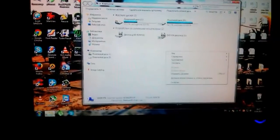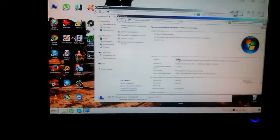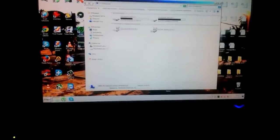After this, close all applications — for example Steam, antivirus — and go to My Computer Properties. Sorry that Windows is in Russian, but open Razer Cortex.